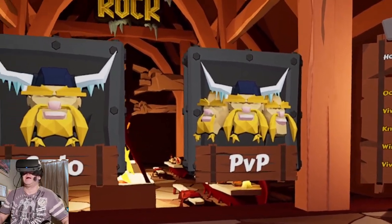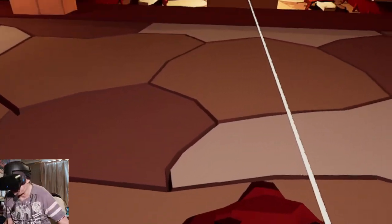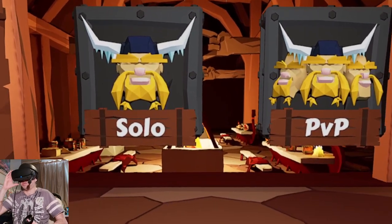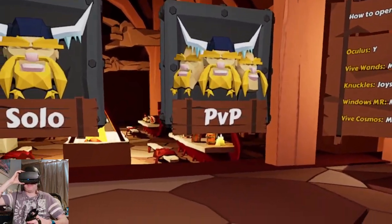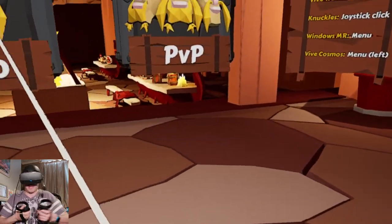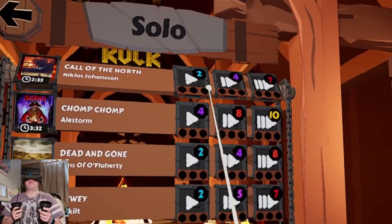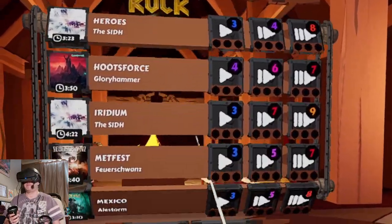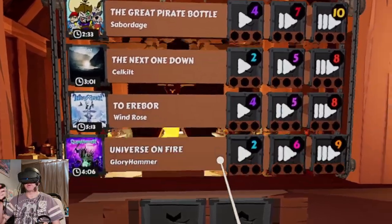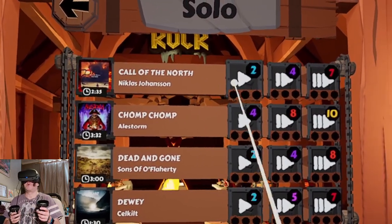I'm sitting down. I'm sitting away from my desk over here — I don't want to hit my desk when I'm playing the game. So let me just sit back in my chair. I've just noticed there's a bear on the floor, like a bear rug. Okay, so these are the songs — quite a few songs to choose from. Let's do the first one.